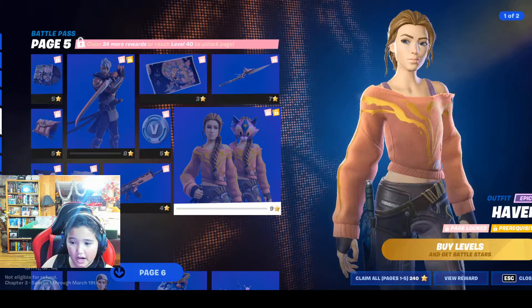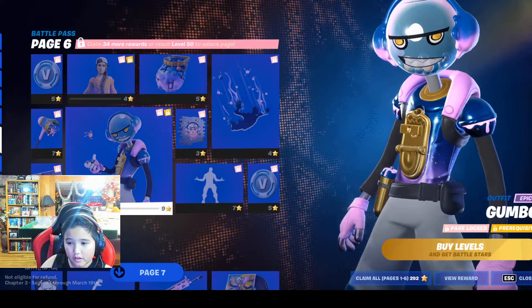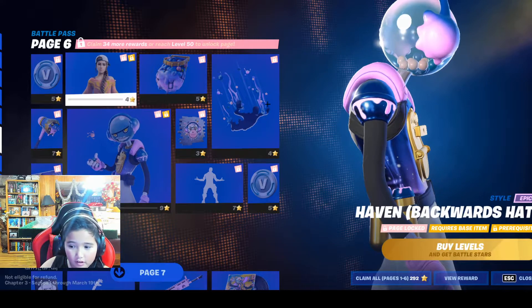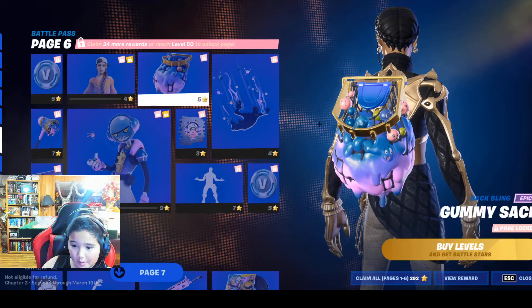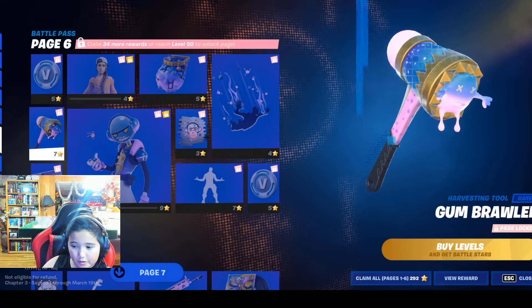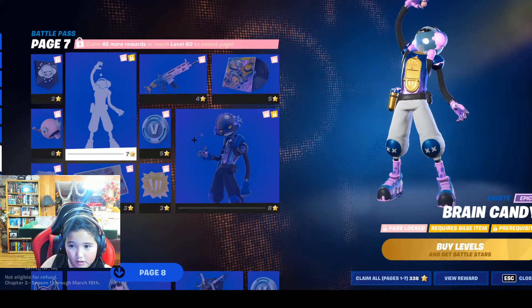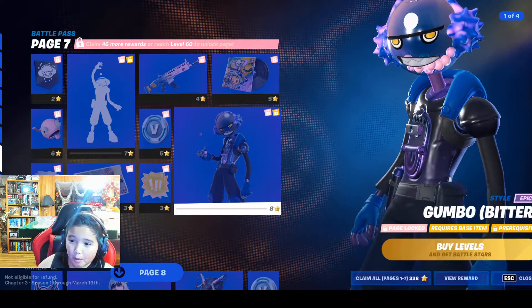Haven — that's cool, and I'll be using that skin. Nice pick. Gumbo — oh, this guy's cool. Then we got him with a backwards hat, Gummy Sack. That's creepy. Brain Candy, Gumbo Biter.